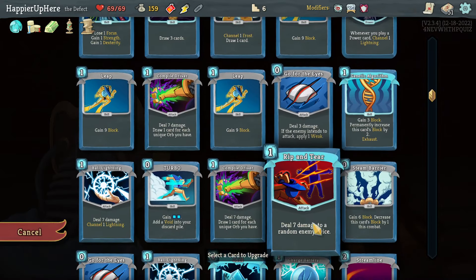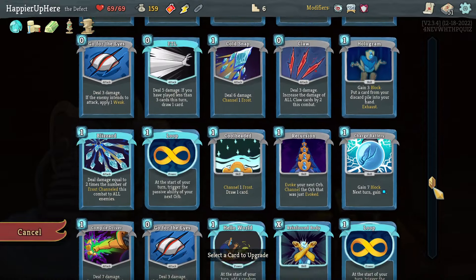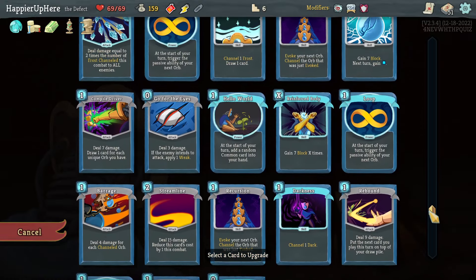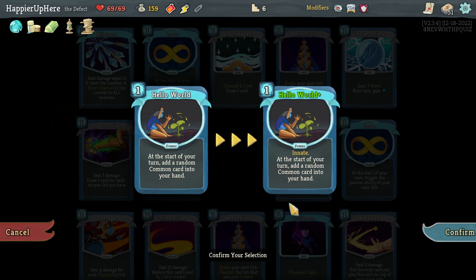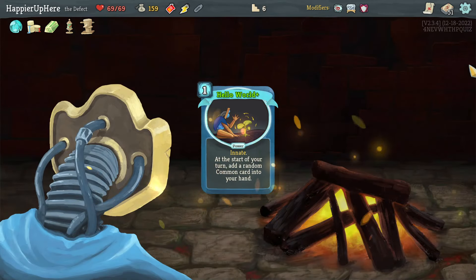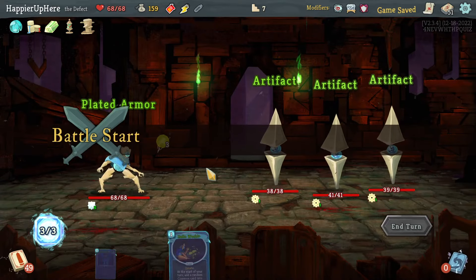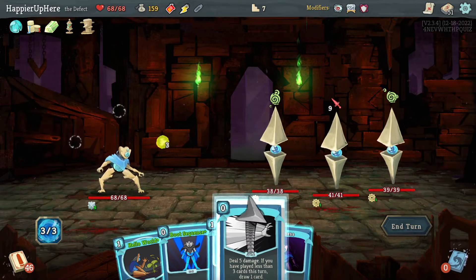Got one curse out of that — nice. I'm not sure what to upgrade next. I could upgrade some curses or powers to make them Innate. The Hello World upgrade isn't a bad idea — it would fill up my hand since I already have 50 common and uncommon cards, so having an extra common card every turn might be useful.